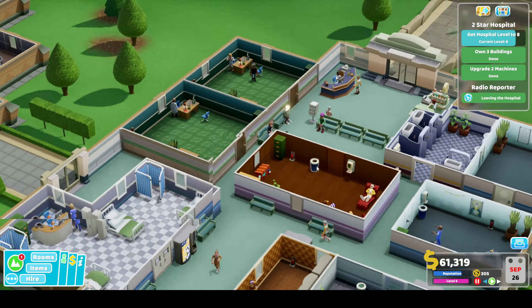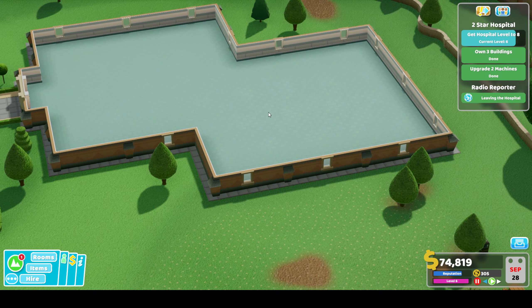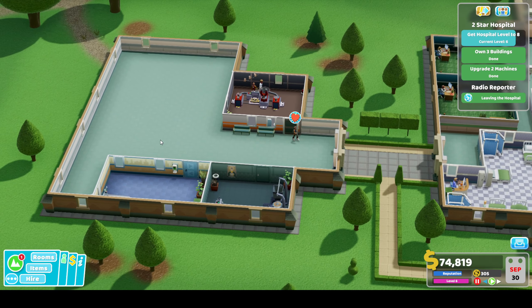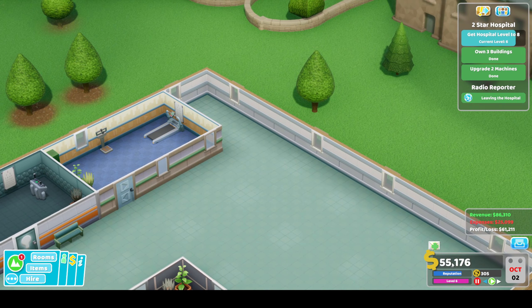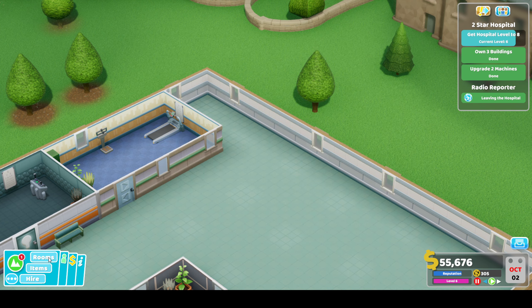Right, let's carry on and speed it up. We own three buildings and our hospital is level eight. We haven't even finished building out into this new one - what can we do with that little space there? We've discovered Mono Brow: extreme hair growth, caused by excessive consumption of both high brow and low brow entertainment. Amazing.